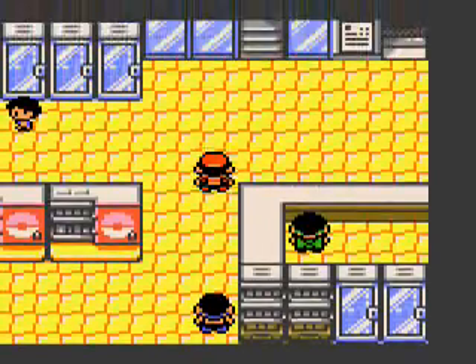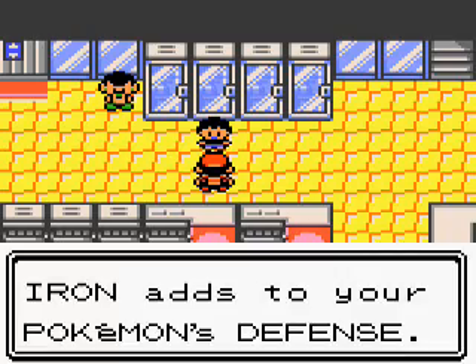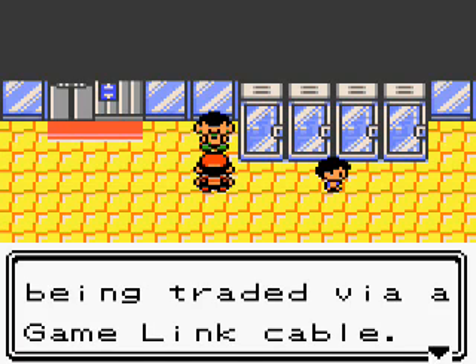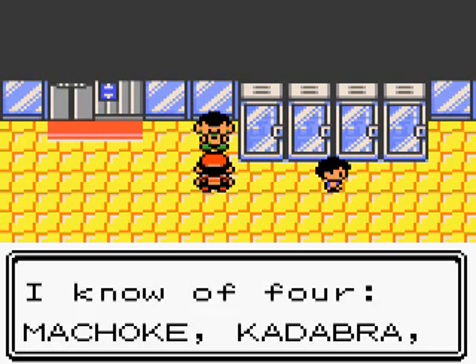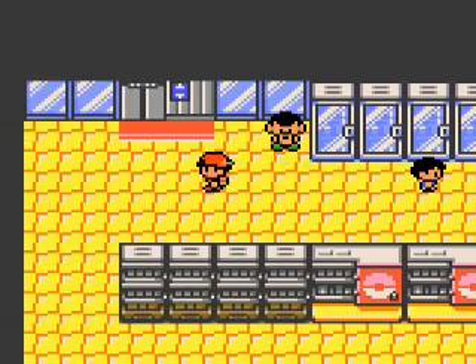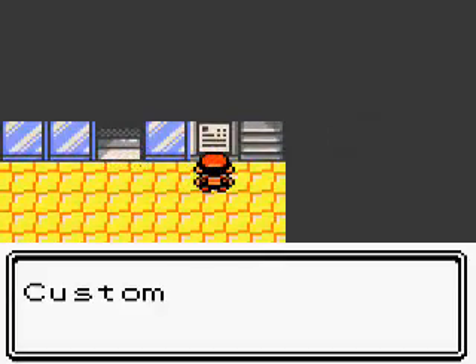In the Odd Egg, you can find either a Pichu, a Cleffa, an Igglybuff, a Tyrogue — not 'Tyrooosh', Tyrogue — this isn't the first time I've reminded you of that, and it probably won't be the last. There can also be a Smoochum, an Elekid, or a Magby. No Togepi, though — that's the only baby that can't be in the Odd Egg, especially since you already got a Togepi egg at the beginning of the game. What's really special about this egg is that there is a 1 in 2 chance the Pokémon is going to be shiny.